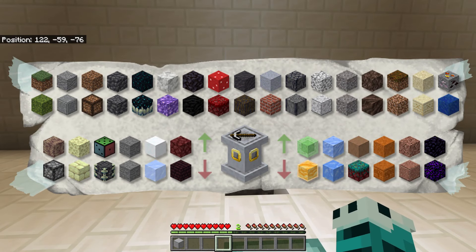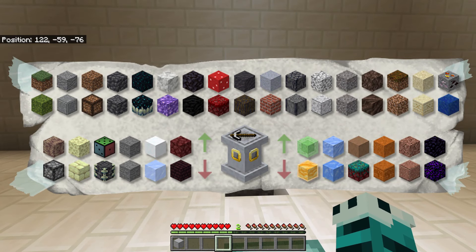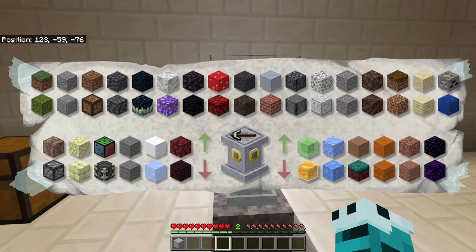We should start to see little particles coming out of it, and inside we are generating gravel. Here is the block list — there's a whole bunch of different blocks you can use. The bottom of those two rows is what you need underneath the pedestal, and the block above that is what you're going to generate. There's also a row at the bottom.